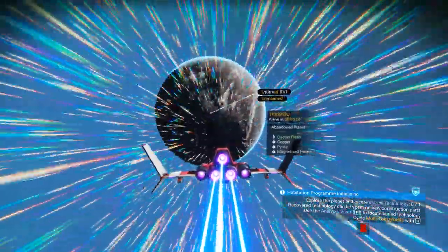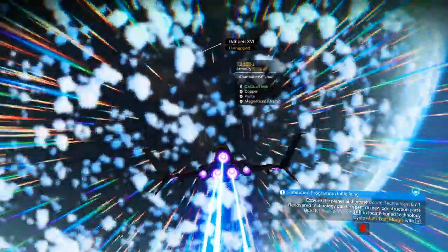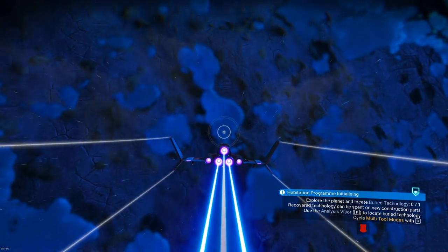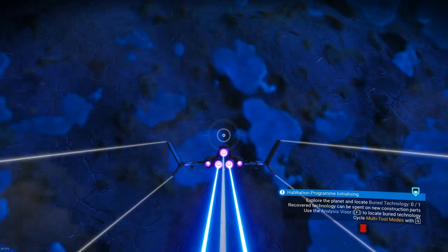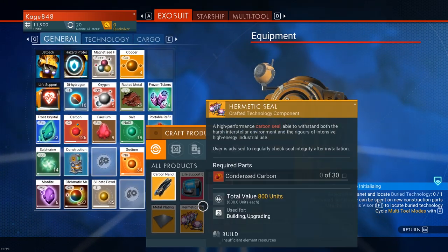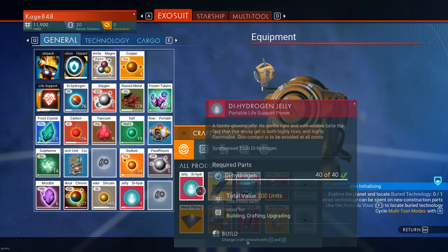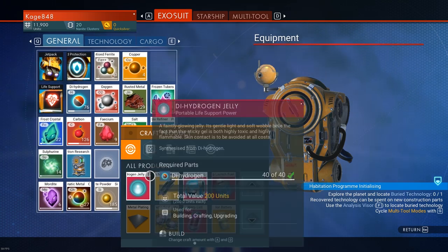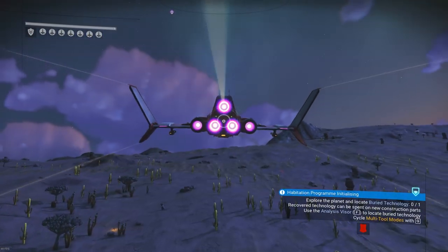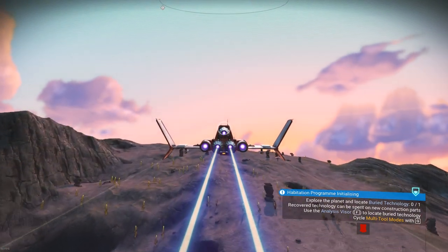This is an unmapped planet — it's my first time here. I did scan it from space, that's why I can see what it's got. It doesn't look like a place I'm going to want to live. We need to find some dihydrogen and make some metal plating. Oh god, I'm crashing into the planet while I'm in my inventory — aren't I the best captain ever? That was hilarious. Alright, we're going to need some ferrite.